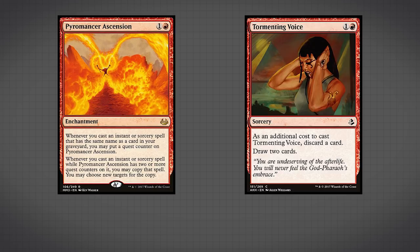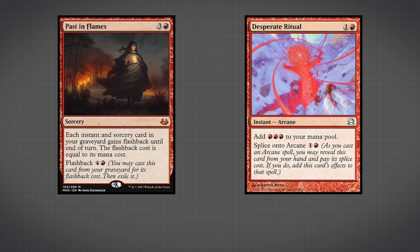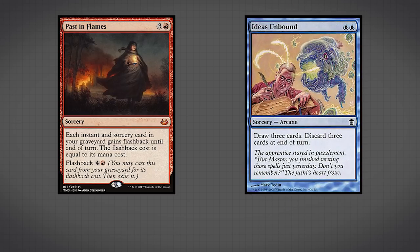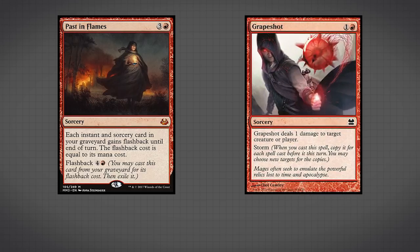We also have Past in Flames as an additional safety net. Past in Flames gives each instant and sorcery card in your graveyard flashback until end of turn at its mana cost, so as we play cards into our graveyard, once we cast Past in Flames, all those cards become available to play again. If we've played nine spells and then play Past in Flames, then play Grapeshot, Grapeshot goes to our graveyard and we can play it again via flashback. This means we need fewer total spells if we're going to play Grapeshot two or three times. Past in Flames also works great with Desperate Ritual, Ideas Unbound, and anything else sitting in the graveyard.